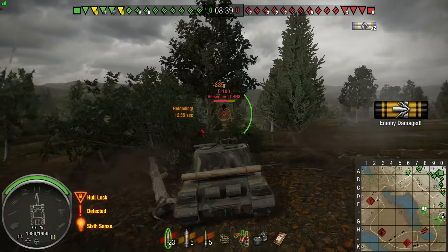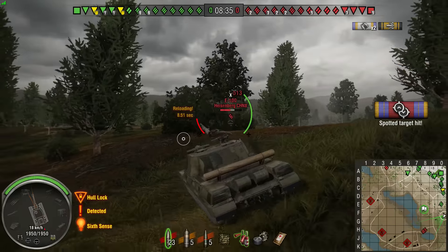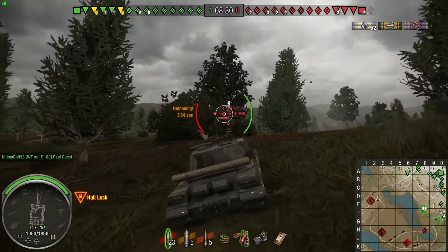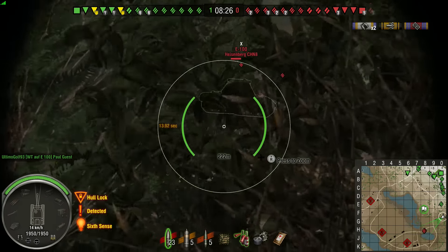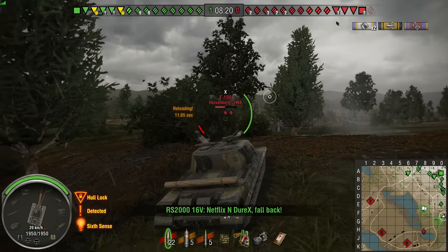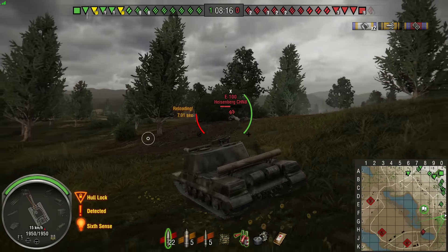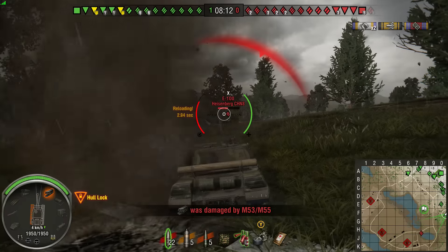There we go, 885 on the E100. For a 13 second reload I'll take that. When I'm firing the Jagpanz E100 it's a much longer reload for not a huge amount more damage. I got spotted there, these guys are pretty close, and the downside of this tank is it doesn't have very good view range, but it does have good camo and I've got a good camo crew on it as well. My hope is that these guys get taken out by my teammates and I'll be able to get unspotted and pick the enemy off.